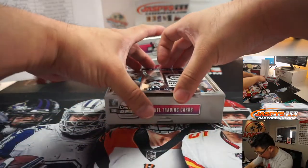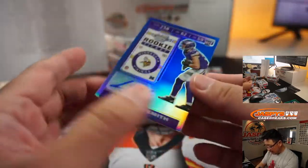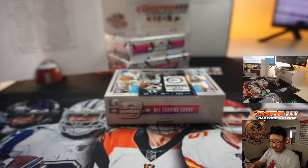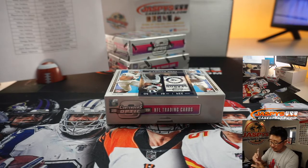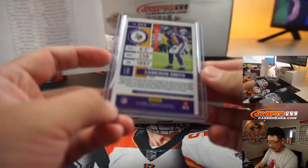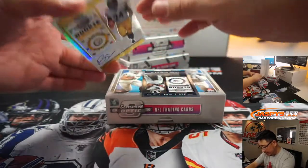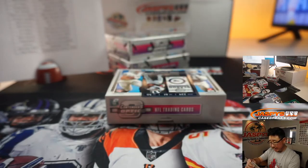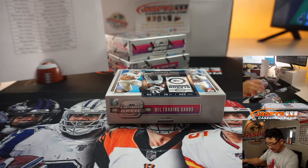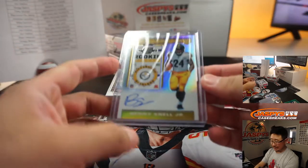Your autographs behind Rams-Gurley is Cameron Smith, 31 out of 75 — rookie ticket autograph for the Vikings. That'll be for Tyler Stumpf. And behind Gurley is Benny Snell Jr. I think he could have a really nice season this year. On-card autograph for the Steelers — Ron Hollins. Nice break for Ron.